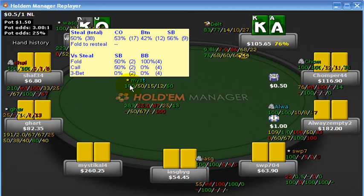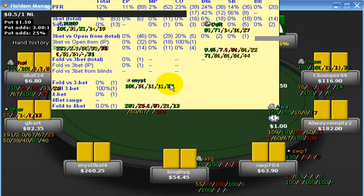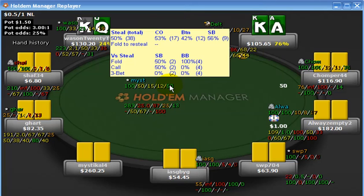That's the popup here — fold to steal in the big blind, fold to steal in the small blind. And far right is, again, the steal: how often he himself steals. It's exactly the same popup.